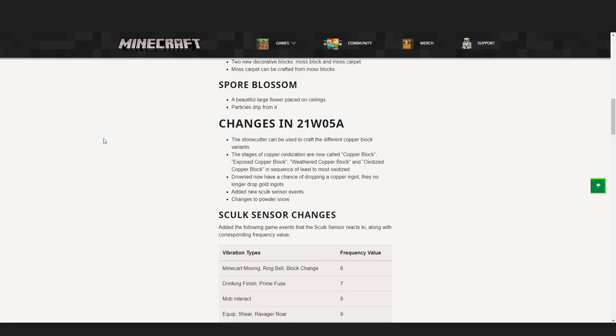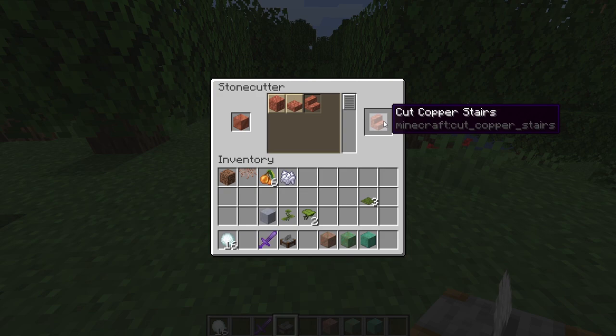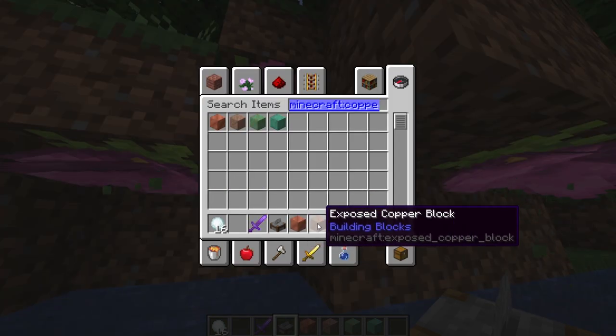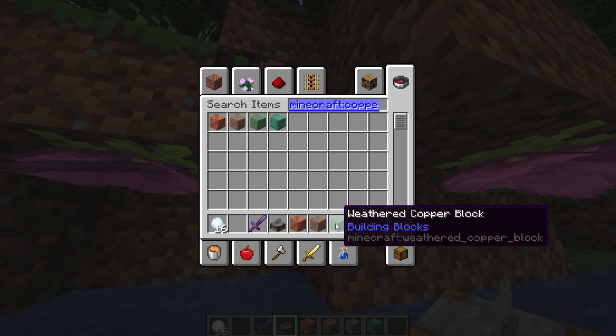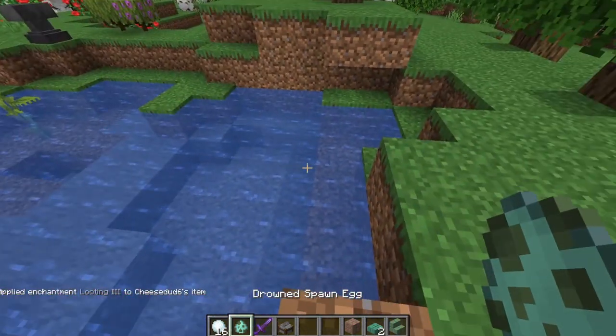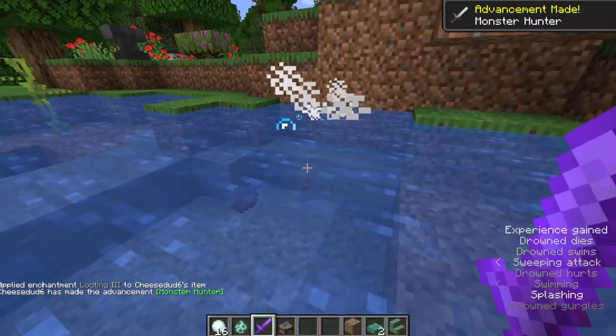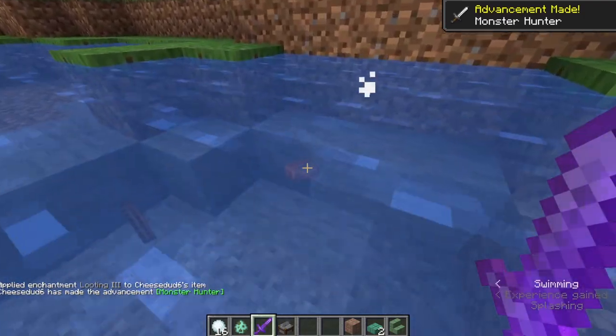We also have some changes to existing features, including that the stone cutter can now be used to craft the different copper block variants, which have been renamed. They're now called copper block, exposed copper block, weathered copper block, and oxidized copper block, in sequence of least to most oxidized. Drowned no longer drop gold ingots — they now have a chance of dropping a copper ingot. I really like this, as it makes copper renewable where it was not before.